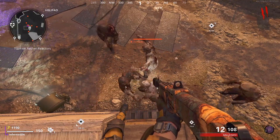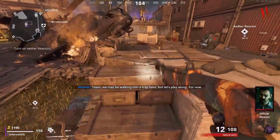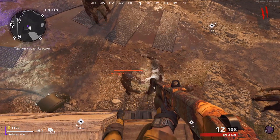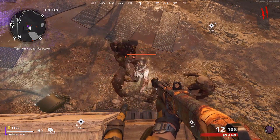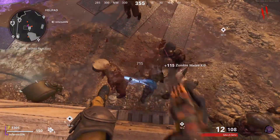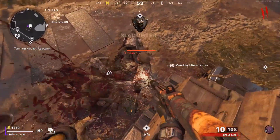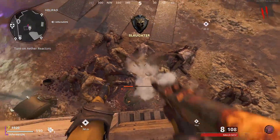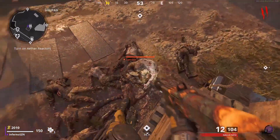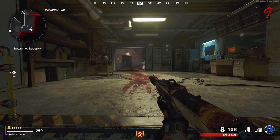The next glitch is an AFK glitch. Go over to the helipad and come over to these crates. You want to jump while backpedaling — hold your left analog stick backwards — and if done correctly you will be in the spot. You'll know if you did it correctly if all the zombies begin to pile up right below you. I'm not sure if this affects Manglers or Mimics, but I recommend having Ring of Fire just in case. This glitch is pretty great because of how easy it is to get into.